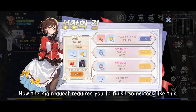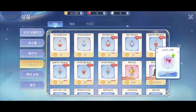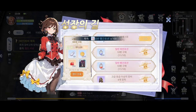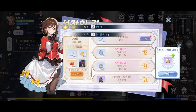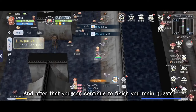Now the main quest requires you to finish some tasks like this. You need to buy 10 blue and red potions. Dismantle gears. And after that you can continue to finish your main quests.